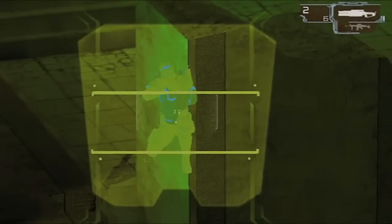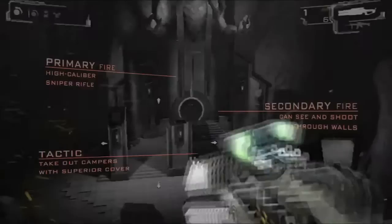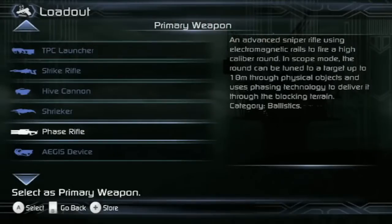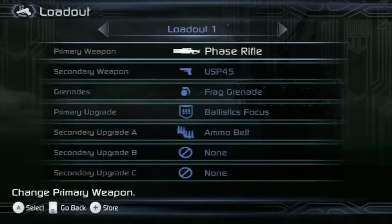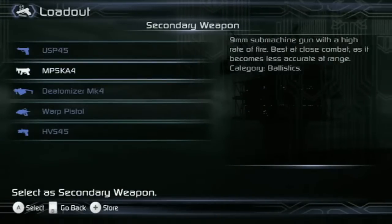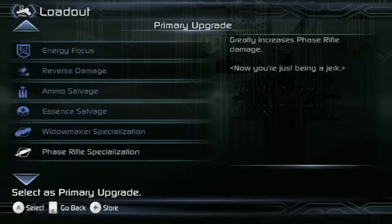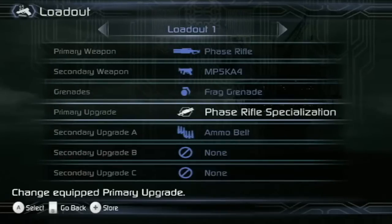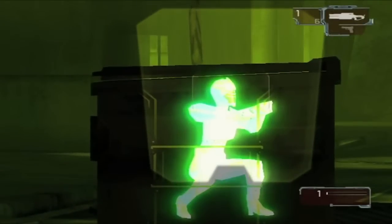If you like sniping, you can work on unlocking the phase rifle specialization build. Start with the phase rifle as your primary weapon, and then take something more suitable for close quarters as your secondary. The phase rifle is already powerful at getting headshot kills, but if you select the phase rifle specialization upgrade, you can pull off one-hit kills on any unarmored target.